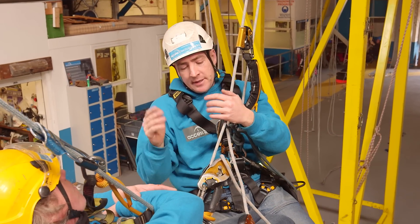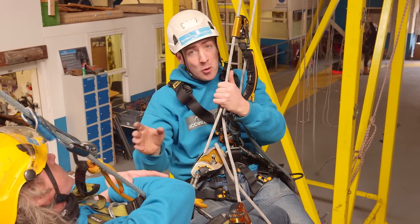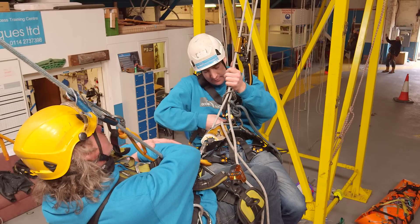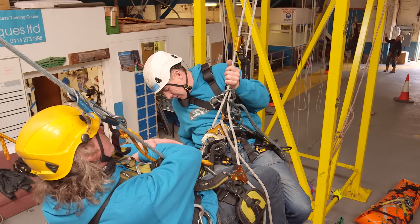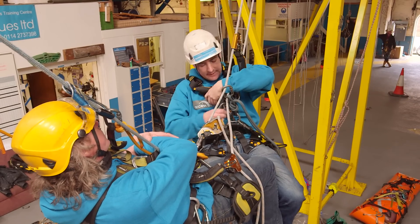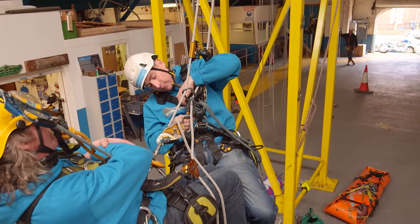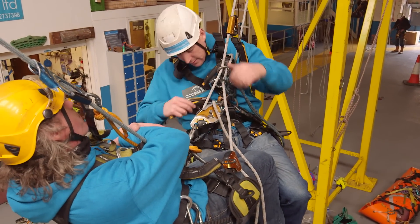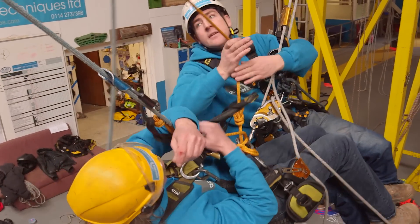If it didn't matter which way we took him, this would be really easy — I'd just unlock that and we go that way. You only do this if you have to take him back that way. The first thing I'm going to do is put an extra descender into my D-ring and get my hard link ready, because when the two descenders are split it's difficult to get it in. Then I'm going to put my new descender onto my casualty's back-up line.